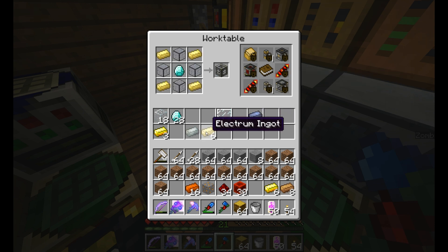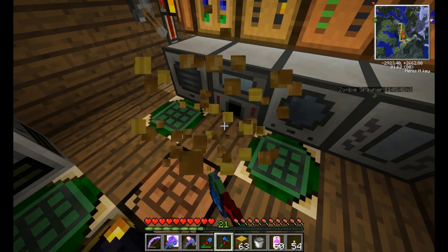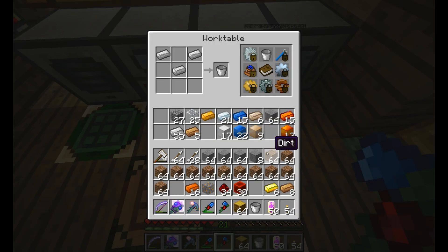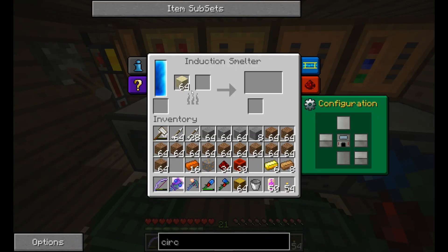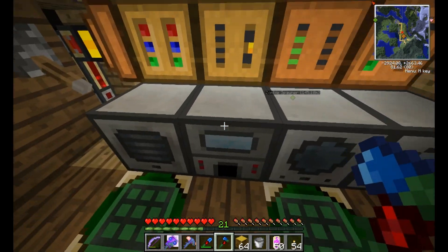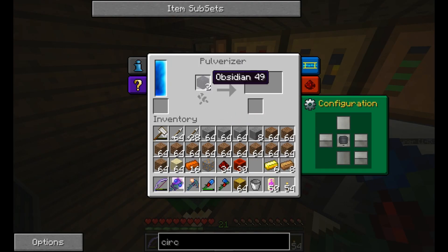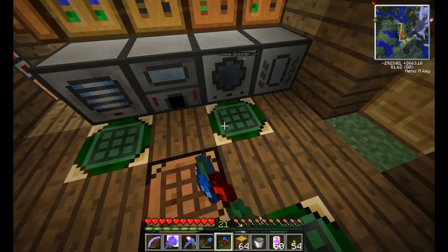We got the electron, we got the diamonds, we don't have the hardened glass. Hardened glass — that is pulverized lead and obsidian. As long as we don't use up too much here — pulverized lead and obsidian. Let's pulverize you.